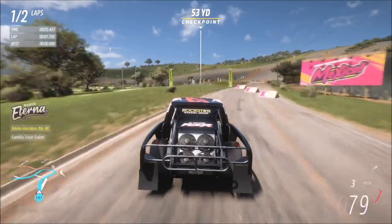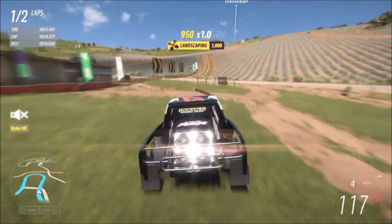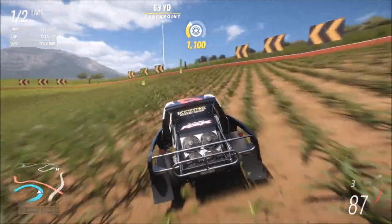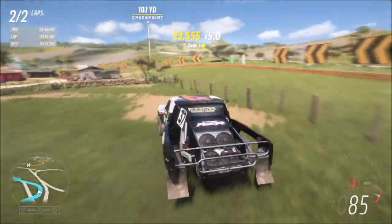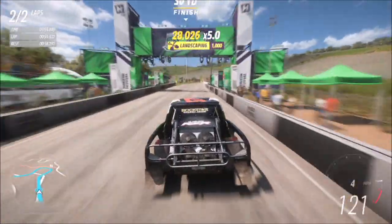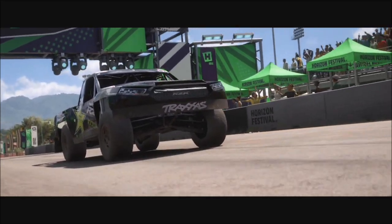Each lap will take you less than a minute — about 50-something seconds — really quick and easy to complete. With no AI driver tires getting in your way you shouldn't have any bother, and it doesn't matter what difficulty you do it on since it's just a Forzathon challenge. Once you've won the first one, just complete a second and the first challenge is done.